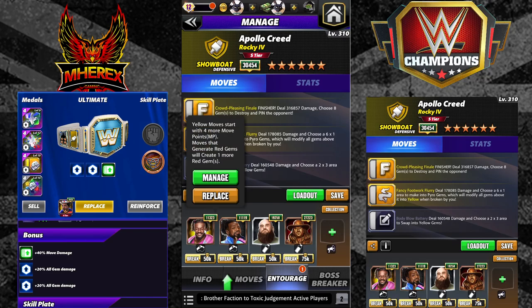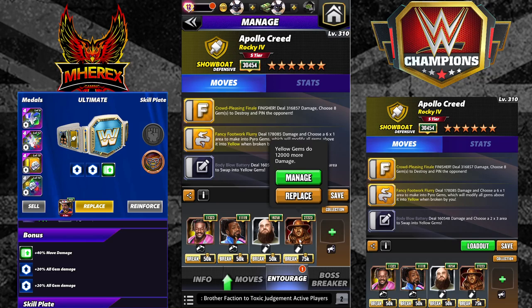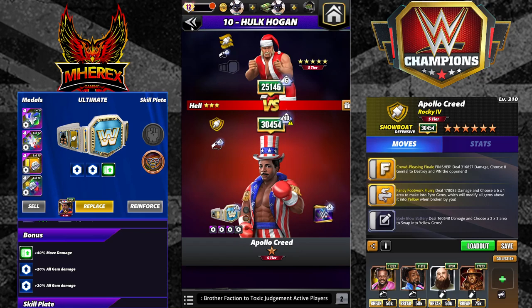We are using two MP trainers — Kofi and Woods — for yellow and black MP. Both of these two start loaded in feud. This is a feud-ready build. Strowman for 25% yellow, and Hall of Fame Taker flat for 12K yellow damage. My Apollo is full stars, max level.